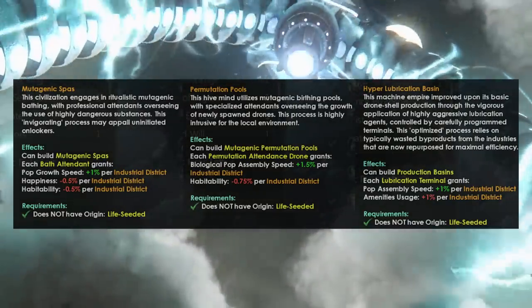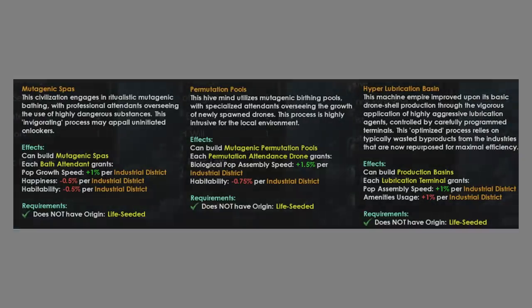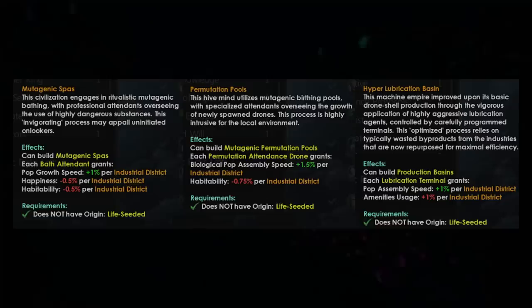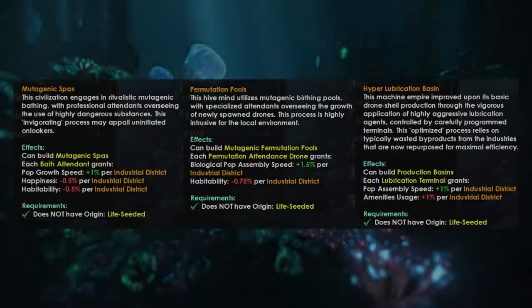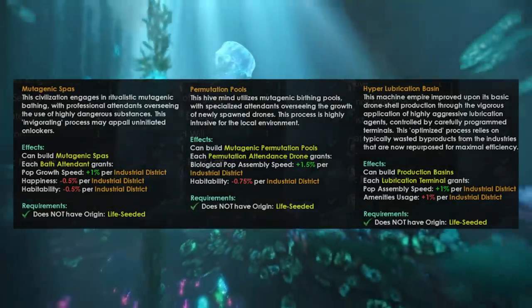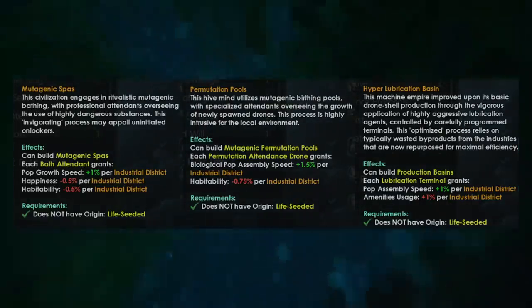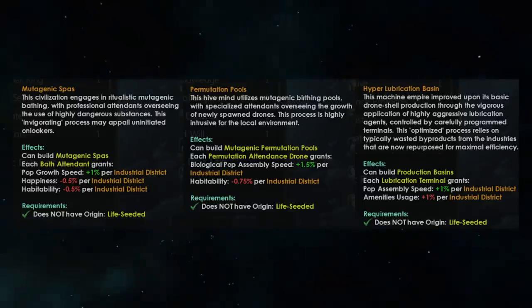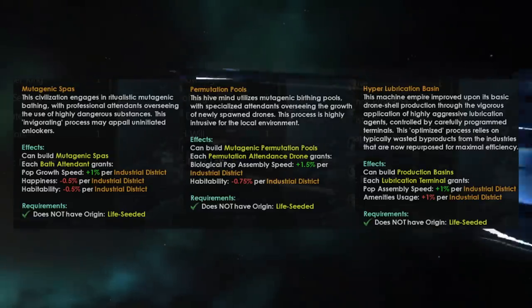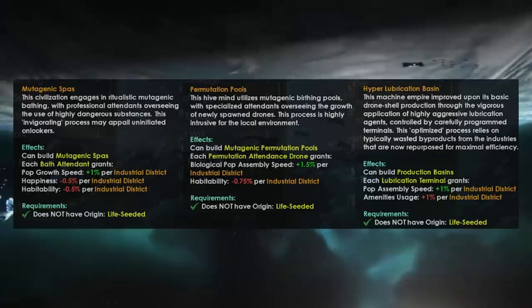Finally, Machine Intelligences get the Hyper Lubrication Basin. This allows you to get plus 1% Pop Assembly Speed at the cost of plus 1% amenities usage per Industrial District. Like all of the others, you cannot have the Life Seeded Origin. I believe this is the weakest of the three because increasing amenities usage for drones per Industrial District is going to be prohibitively expensive when it comes to Pop Efficiency.